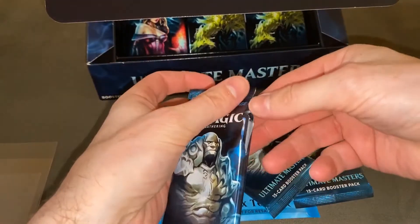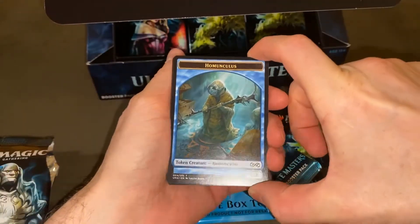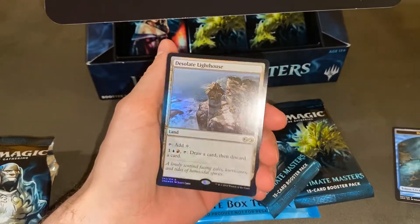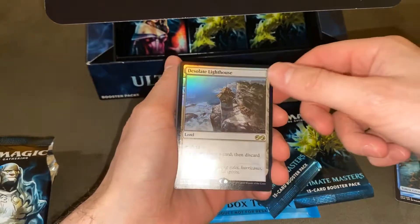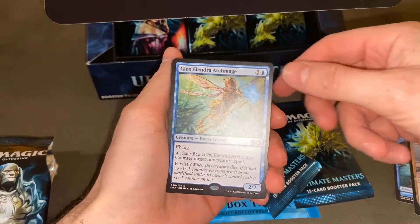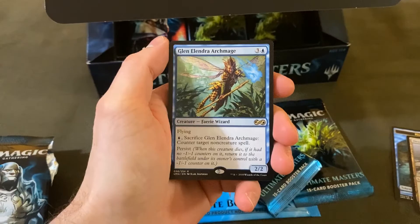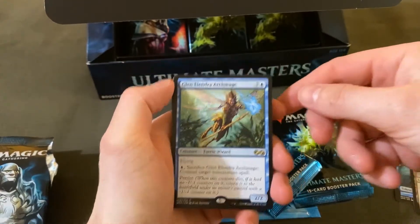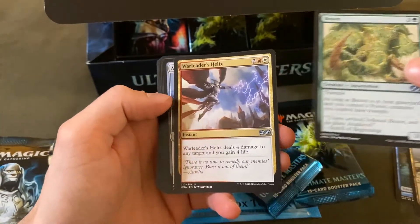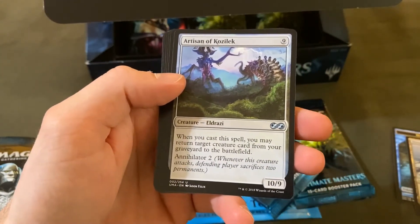This iPhone 11 has a flash on the camera which is pretty neat, but it's going to put a bad glare. We got a Homunculus token, Desolate Lighthouse foil — that is a great rare. Glen Elendra Archmage foil — I don't have this. I'm going to turn off the flash. We have a Bron, War Leader Helix, and Artisan of Kozilek, which is always a great card — Annihilator two.